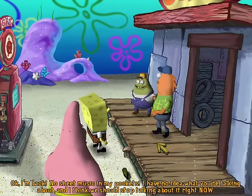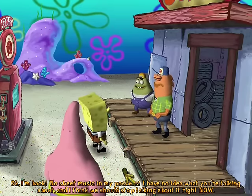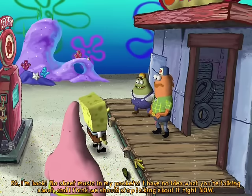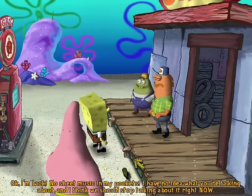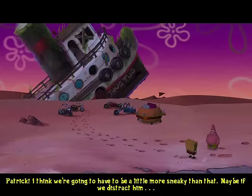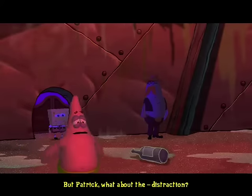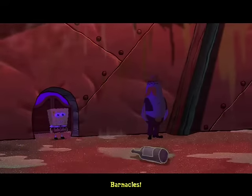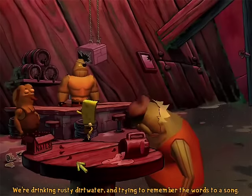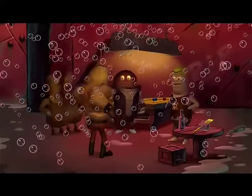When you head over to Thug Tug, Patrick goes to use the bathroom and you need to get the key to your car back. The two-headed guys also have voices that could rival the movie's. You blow bubbles to distract everyone while you get the key.